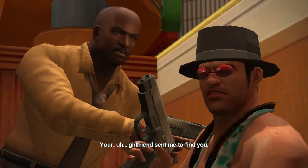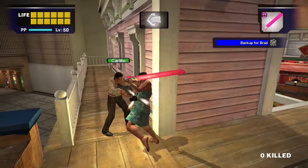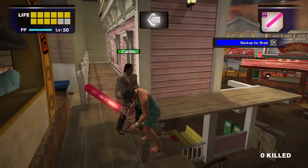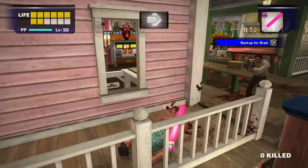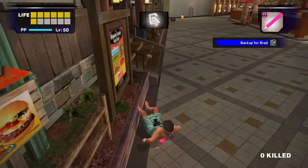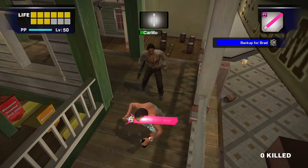Brad gives us a gun expecting us to shoot Carlito, but I said forget that, and I just started smacking him around with my toy sword. I didn't have any strategy for this fight — I just ran and smacked him over and over, tanking all of his attacks. This was insanely annoying as he kept kicking me over and over, and since the toy sword does so little damage, this fight took a long time. But I thankfully managed to beat him on my first try.